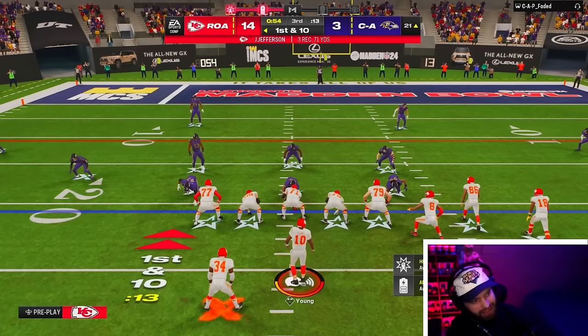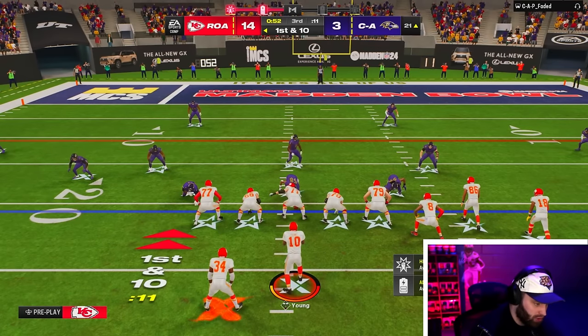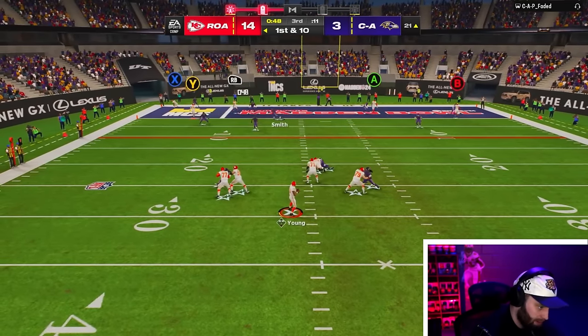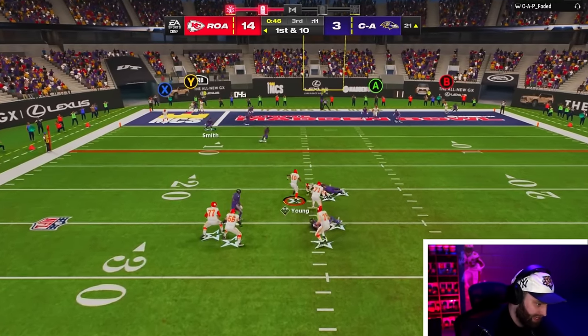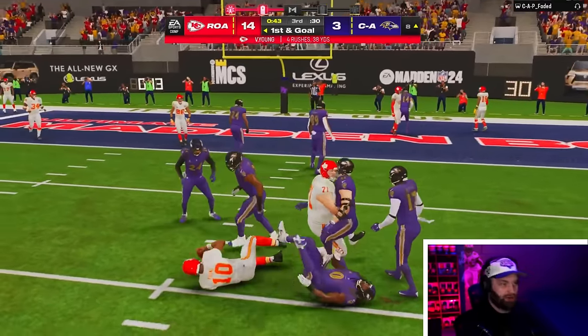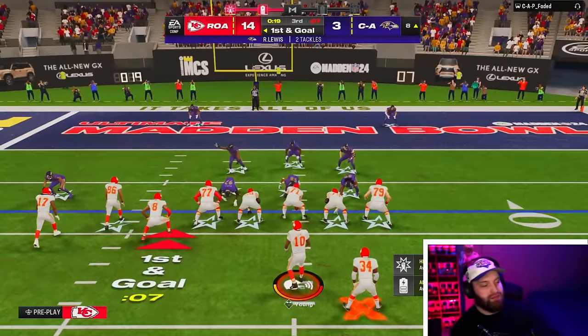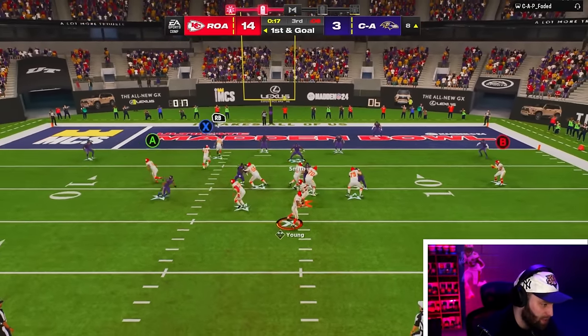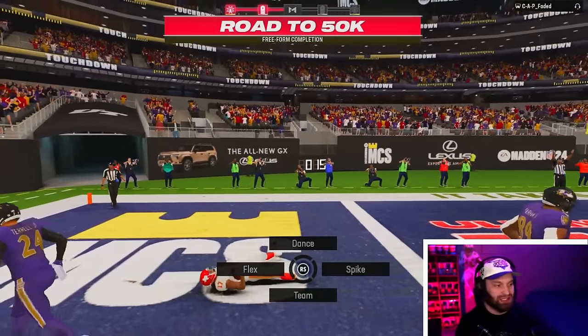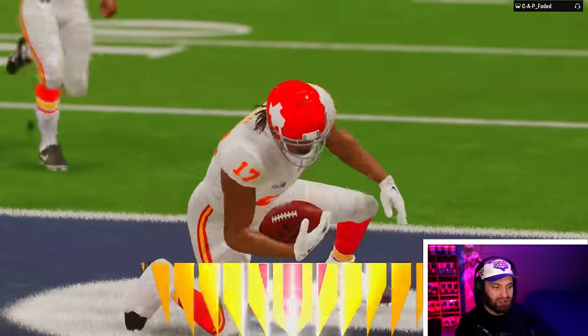That was a crazy laser and a crazy animation by Jay Jeudy. Now we need a touchdown — we've been struggling a little bit in the red zone. We have pancake blocks everywhere. Vince, get down — at least he's not fumbling. Let's get one more touchdown and get out of here.